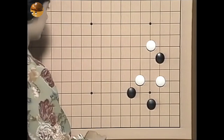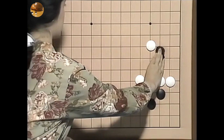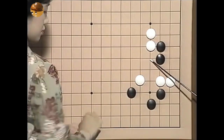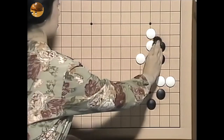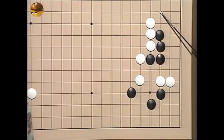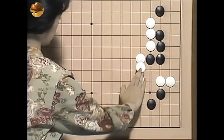ここまではよくある形ですね。これに対してコスミ付けからこの動きを見ると、白が下がってくれば動き出す。こういう碁も結構多いですね。飛んで、それでここら辺の薄みをちょっと黒は狙うわけですね。